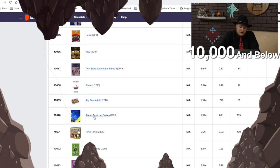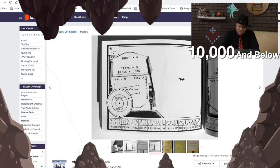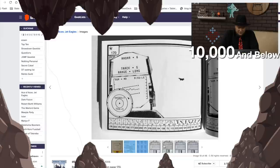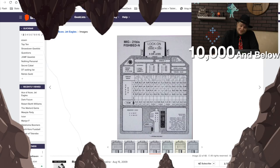Ace of Aces: Jet Eagles. If you've never played Ace of Aces, it's a fascinating game — each person has their own book. It shows you the page with the jet at the corner, and you pick your maneuver at the bottom. Your opponent picks theirs, and then you go to a page in the book based on what the other person has done. This one has radar, and there's a lot of information here about F-16s. I always thought Ace of Aces was like a video game before there were video games — a cool idea, though I don't know if they're worth playing nowadays.